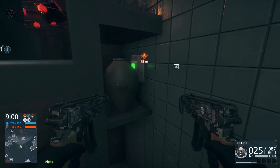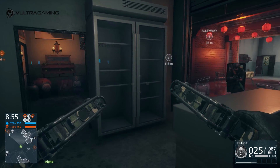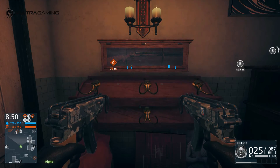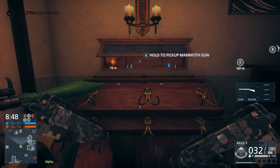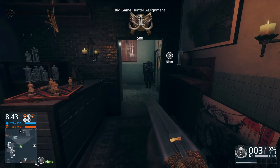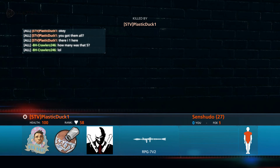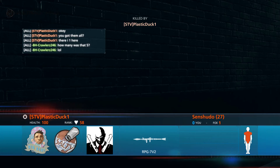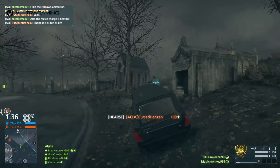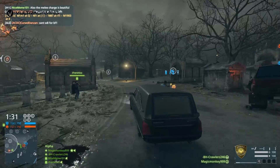You can now go back to the secret room on B flag and interact with the case to get the gun out. Remember, only one person can get the gun, so you have to be the one to pick up all the statues. It also has to be a ranked server for it to count, because otherwise what's the point if you can't show off your new find to random people on the internet.